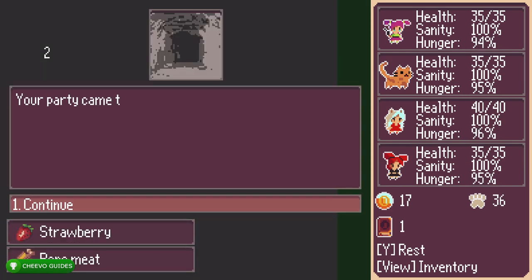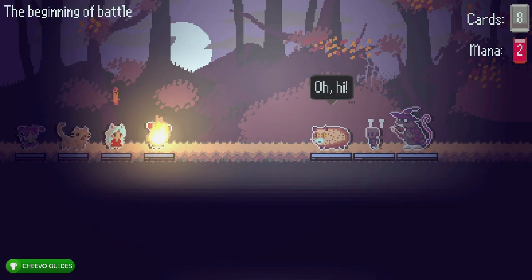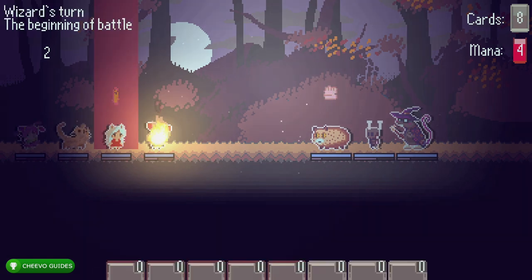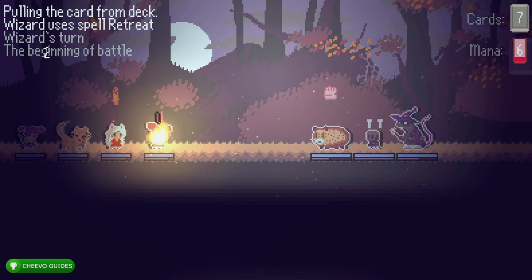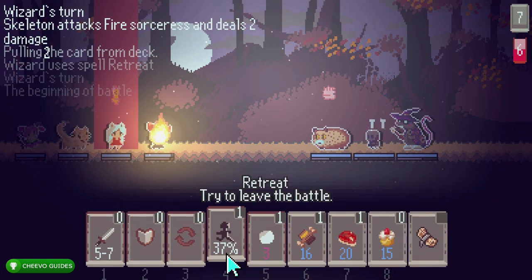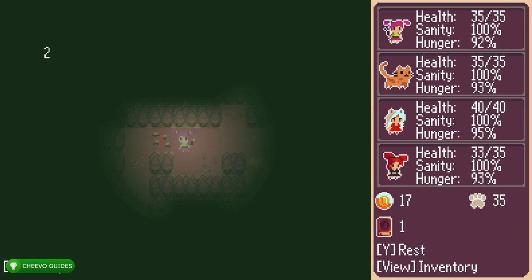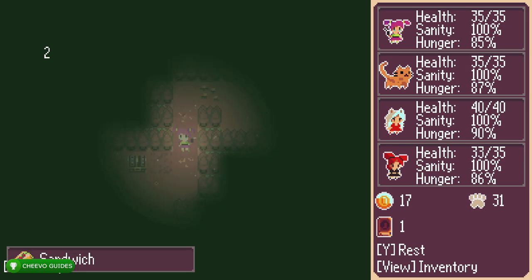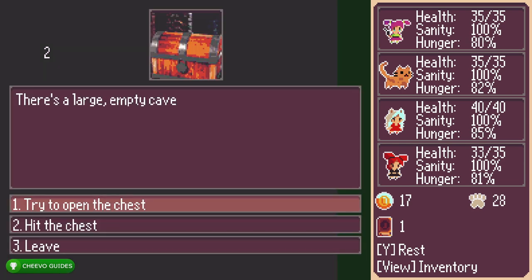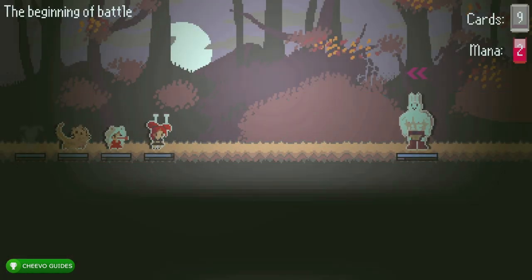We're going to start off on level one. What we need to do in each of these levels is make our way to the boss battle. The boss battle is hidden under one of these battle icons. What you can do is retreat from a battle — you won't always be able to evade. It shows the percentage on the evade icon showing you what chance you have of retreating. I only had a 37% chance, so I had to press it a few times. You can skip all the battles by retreating, but you may need to press that retreat button a few times since it isn't always guaranteed.